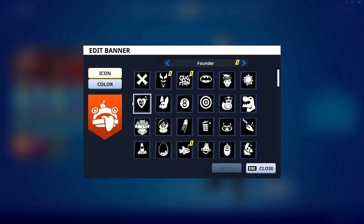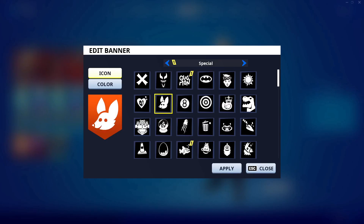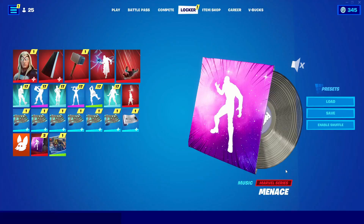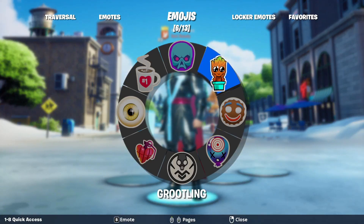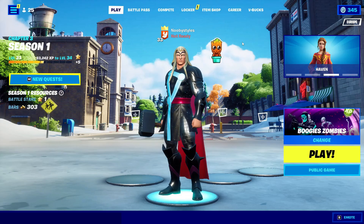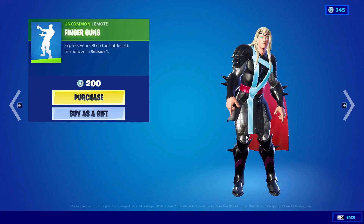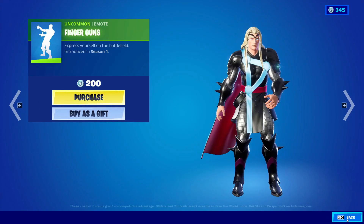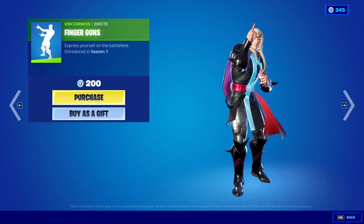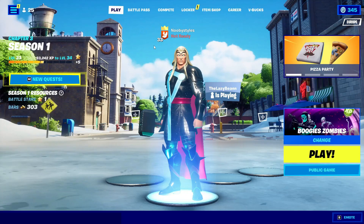Go into Icons again and change it back to the icon you had before — I think it was the fox one. Then go into Play, go into Emotes, and do that same emoticon again. After that, go into Item Shop and scroll down until you see another emote — do it for about 10 to 15 seconds. If you have something like a short emote, you only need to do it once, then back out.